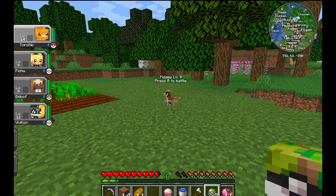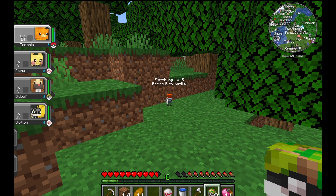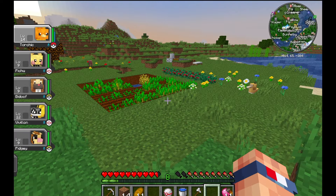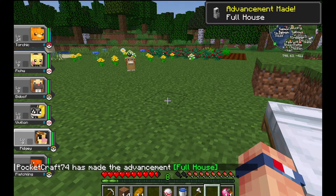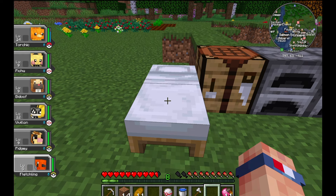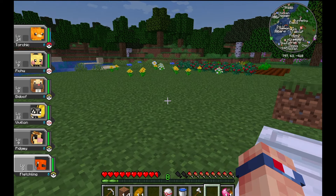Now we need to get Torchic to level 16. There's a Pidgey flying here — we'll try and catch him by throwing a Safari Ball as we run around looking for another Pokemon to fight. Fletchling's a cool Pokemon too, so I think we'll try and catch him as well. We caught Pidgey, which is awesome, and Fletchling came out — we'll throw our last Safari Ball and see if we can catch him as we head off to bed. We did! And I also just saw an Elekid pop up, which is one of my favorite Pokemon, so we're going to try and catch an Elekid in the morning.